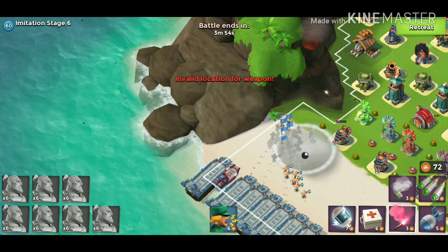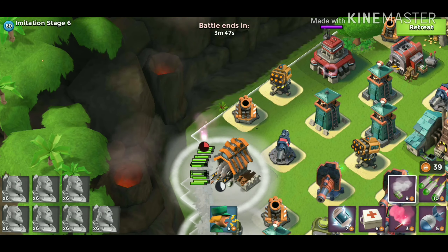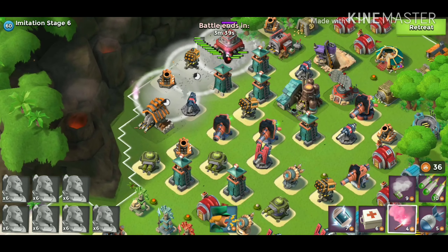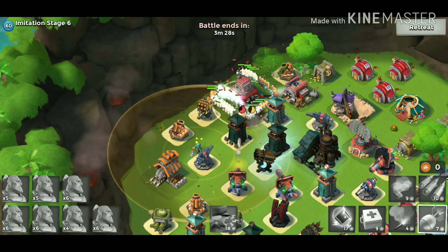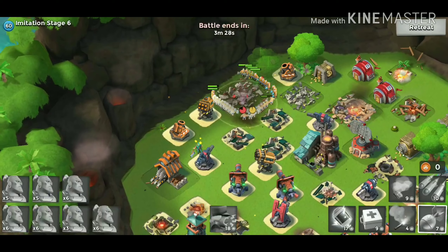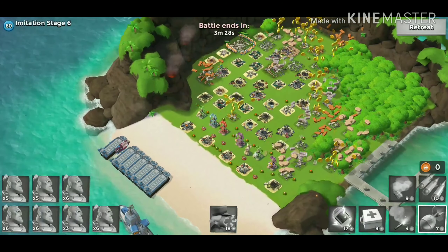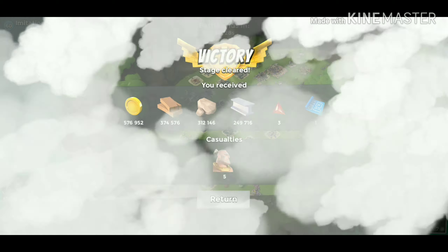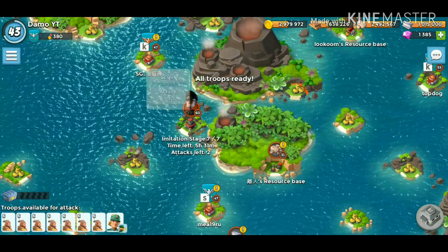We're going to flare into that corner, get the smokes going. There's not a lot of shocking needed up at the HQ so I don't mind spending a few extra smokes. Battle orders going — throw a shock there, a shock there, a medkit, and our last artillery goes out. That is stage 6 absolutely smashed! Only lost 5 troops. Look at that — half a million gold! Beautiful, beautiful resources.